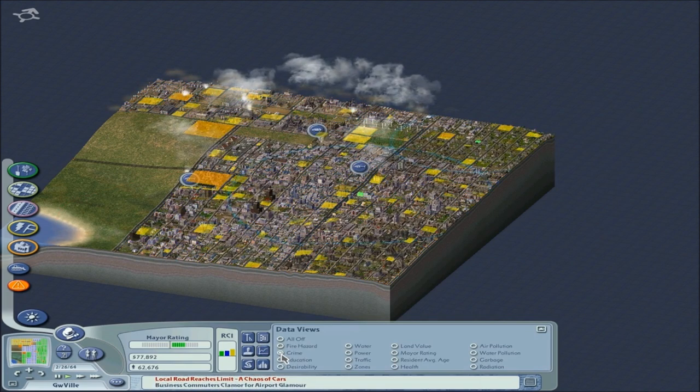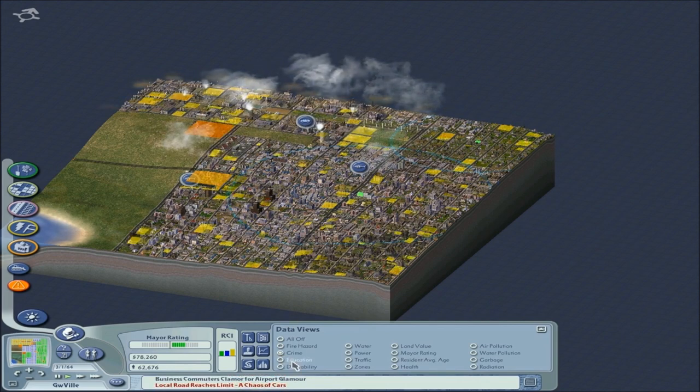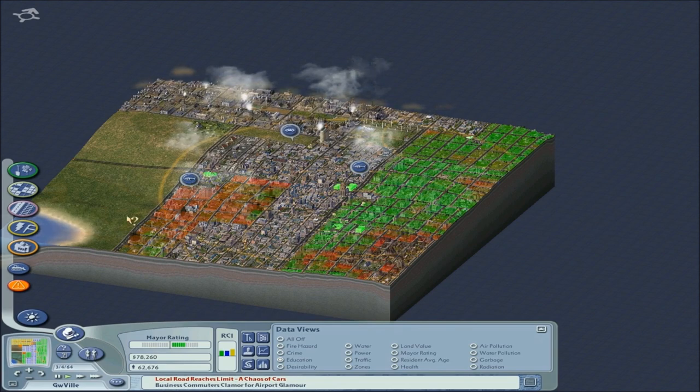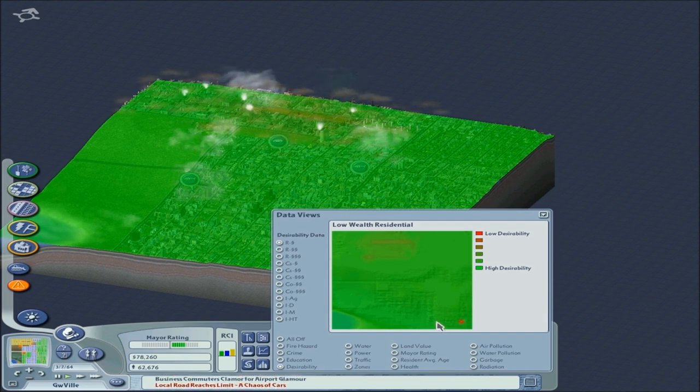So that's fire — that's broken bad. Crime is looking pretty good, nothing too major. Of course, I left out our university, so... Education looking good, except for this area where the university is itself — I probably need another school there. Desirability is high, which is kind of shocking, except in that corner.